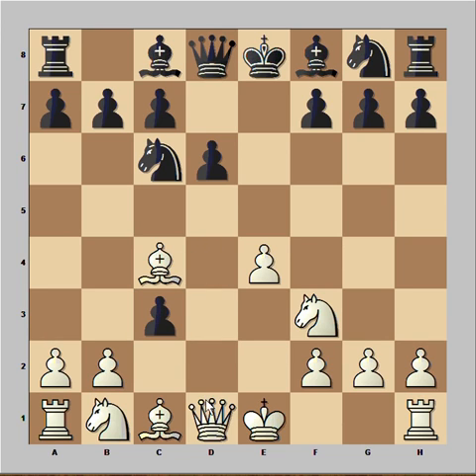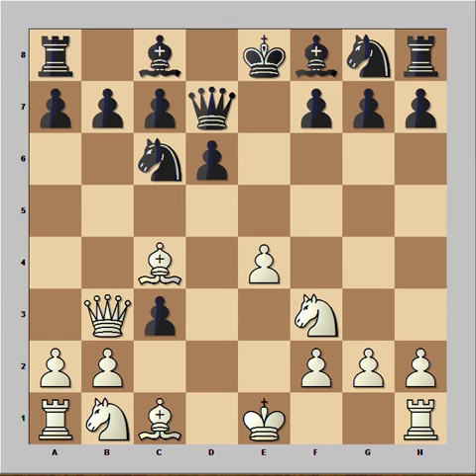And now not taking with the Knight, he played Queen to b3. Queen and Bishop are attacking the pawn on f7. Looks like Queen to d7 is a reasonable defense. Black played Queen to e7.